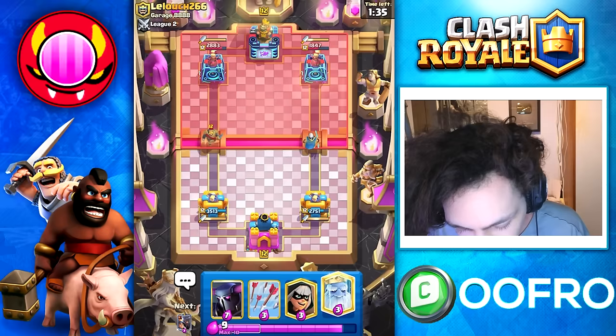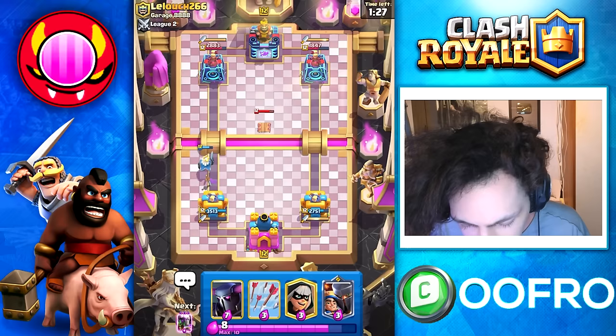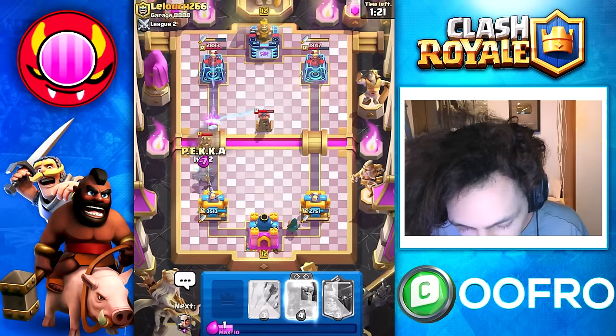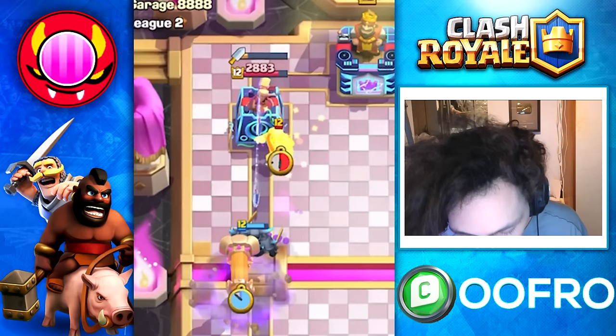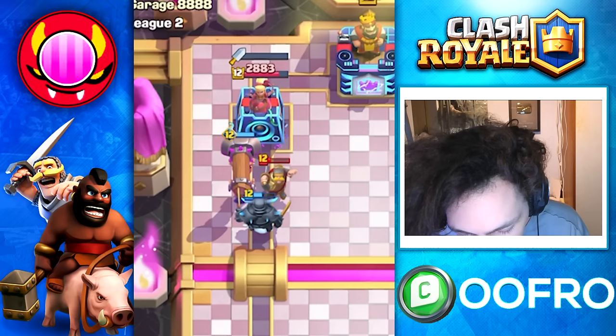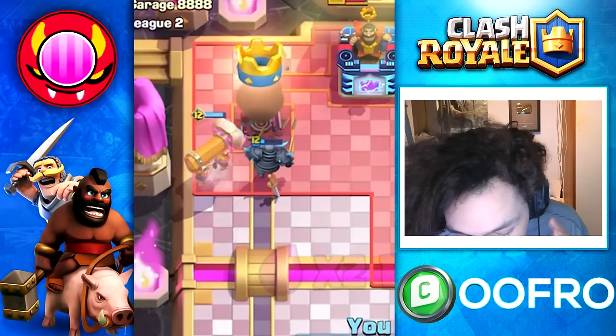He goes for a Knight and a Tesla down the left lane — Royal Ghost cleans up the Knight. Then he goes for a Hog Rider, so this time we play Pekka, which fully counters the Hog Rider. Bandit dashes onto the Firecracker — beautiful. We rush the left side right now because the Dagger Duchess is out of daggers. Evo Battle Ram comes down the lane; he goes for a Freeze but it doesn't quite work. The Battle Ram keeps charging against the tower — this is why the Battle Ram is the best evolution.